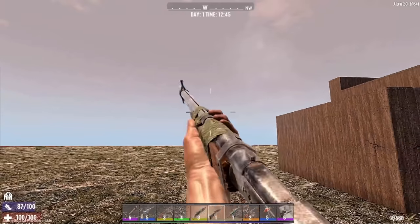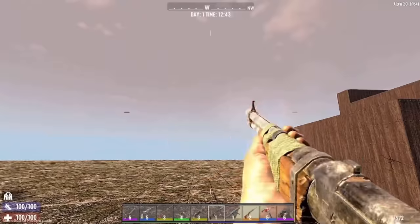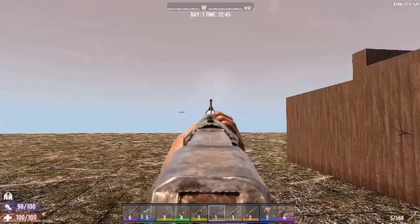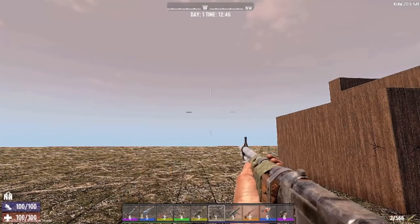You can definitely see that in third person. The lever action looks to be a great weapon — gives that American-Western cowboy feeling. Wish they had allowed us to see it in proper third-person view, but I guess we'll have to watch that with our friends when they dress up like Trader Joel with a cigar, looking cool on the prairie when Alpha 20 releases.